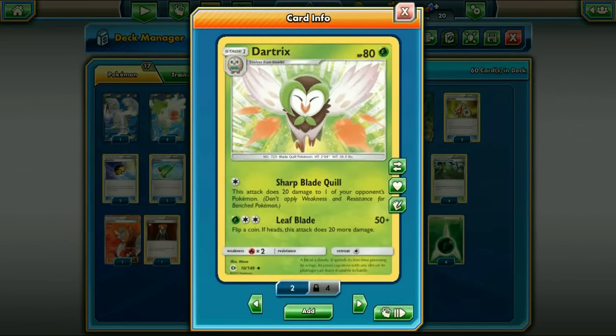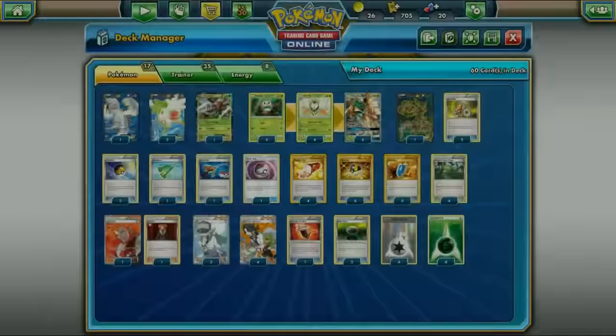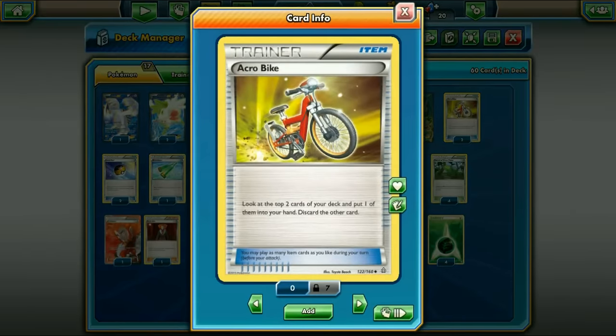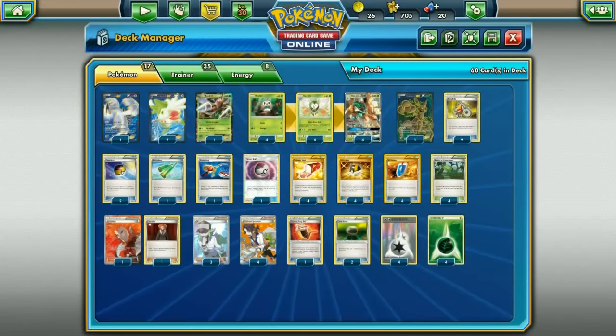We run two Shaymin for draw support, and a four-four Decidueye line. We play two Acro Bikes - I wanted more but couldn't find room. Two Level Balls for searching out Rowlets and Dartrix. One Revitalizer to get back Decidueye, Dartrix and Rowlet from the discard - a very good card. One Super Rod to get back energies and maybe a Pokémon you lost.